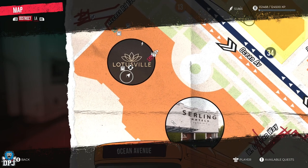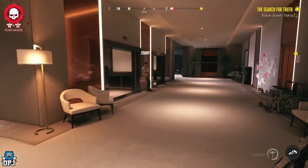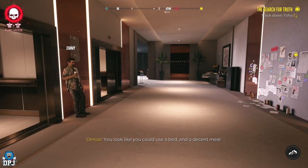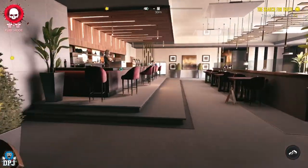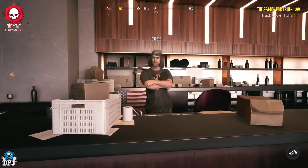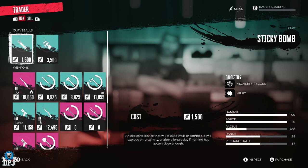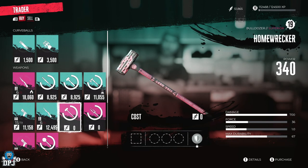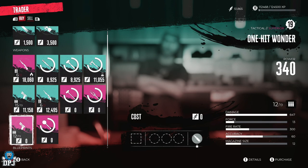When you speak to Dougie, check out his inventory — you'll notice that he has four superior weapons for you to just pick up and use. Even if you don't want these weapons, you can pick them up from him for free, then simply sell them back to him for four thousand plus each.